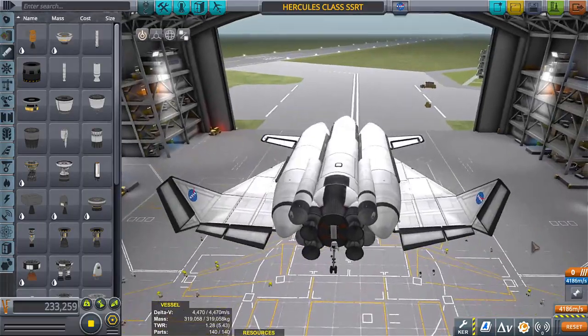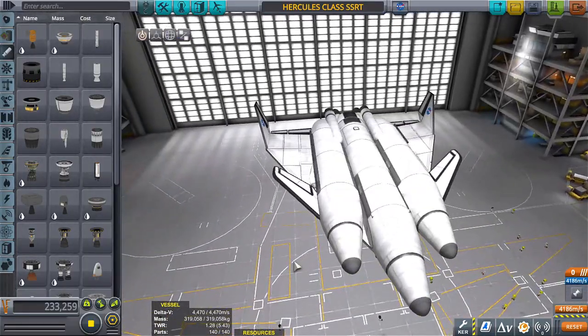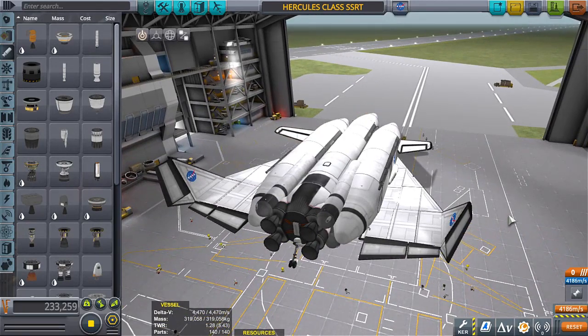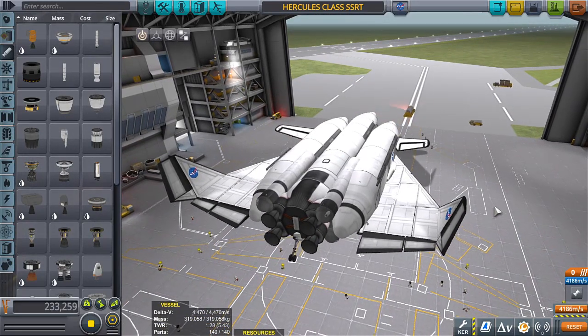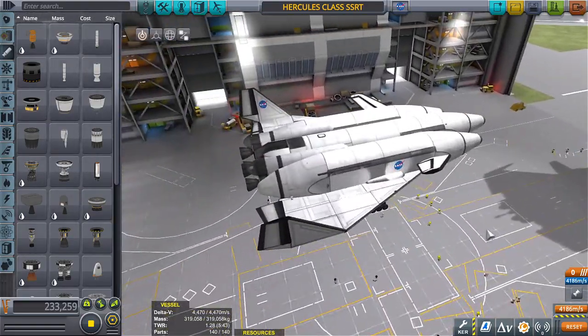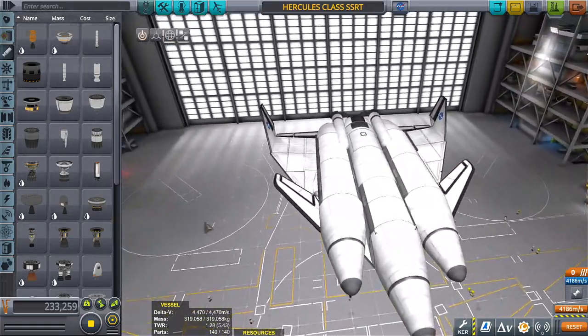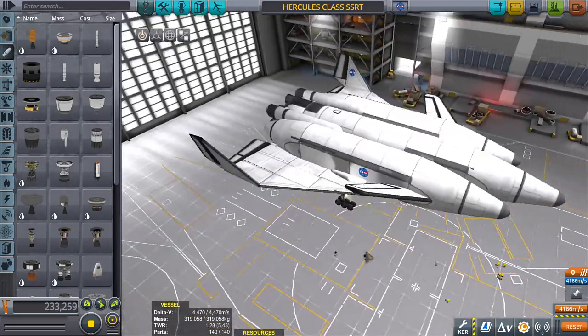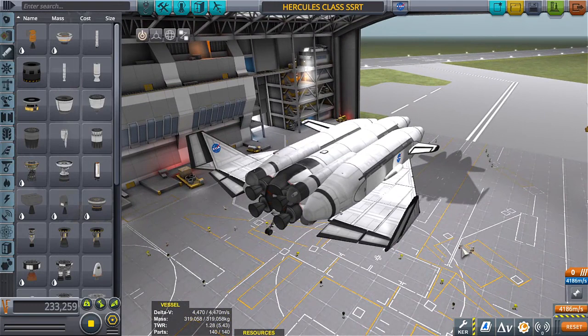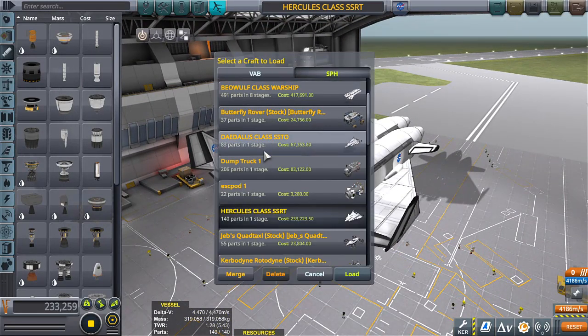So if we build something that is maybe smaller and more efficient with only one engine — that's the challenge. Build something with only one engine, not five Rapiers plus a nuclear engine combo, which is obviously way more efficient. The challenge is just one engine, and it has to take off and land like a plane, so we need to downsize.